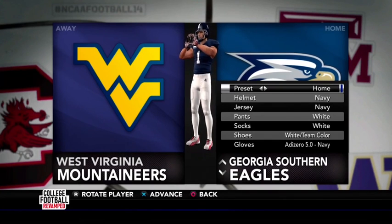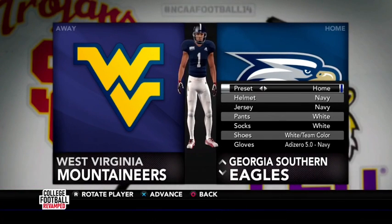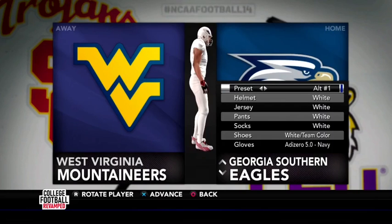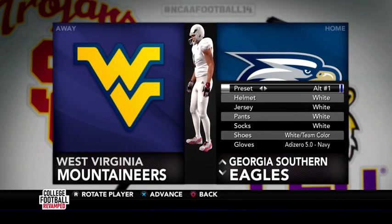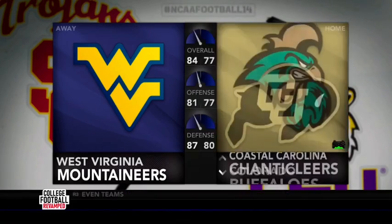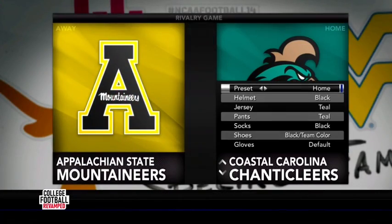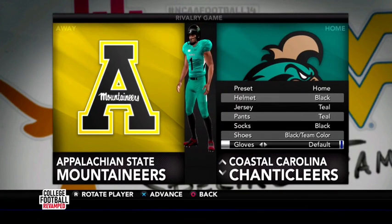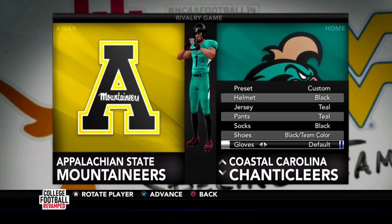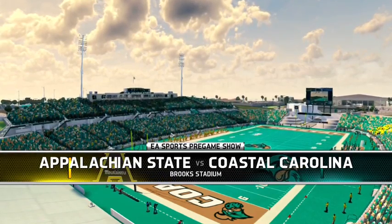We have Georgia Southern making their return. I don't think they've been in an NCAA football game since NCAA Football 11 on PS2 if I'm not mistaken. They're pretty basic — like Alabama 2.0 — but they have the little eagle helmet like the Philadelphia Eagles. Upon request, people wanted me to play on the surf turf first, and play against App State with App State wearing all yellow, so that's what I'm playing right now.